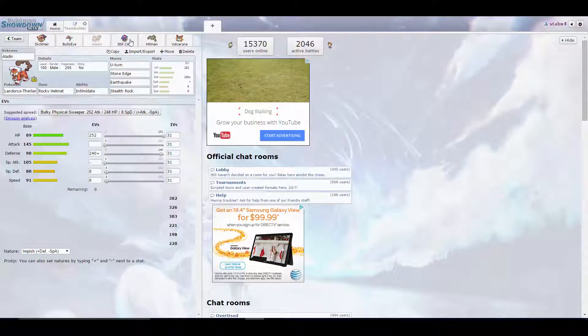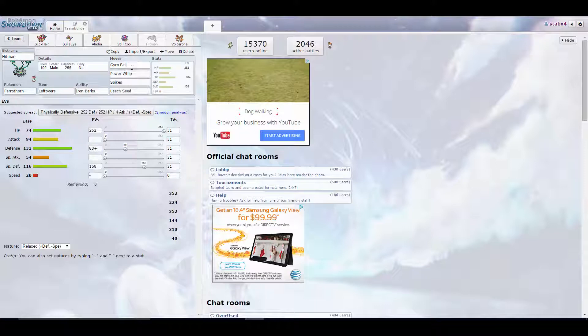We do have Rocky Helmet Defensive Landorus, which is a set I've really liked using recently. We run 8 EVs in speed to outspeed other Landorus and get off a nice Stone Edge on them. Defensive Tentacruel is pretty self-explanatory — nice Rapid Spinner, some Scald, some Acid Spray to lower Special Defense, which is pretty annoying, and we can have Toxic to spread some status. Then we have Ferrothorn here with Gyroball and Power Whip to deal mainly with Keldeo, plus Spikes and Leech Seed to gain some extra residual damage.